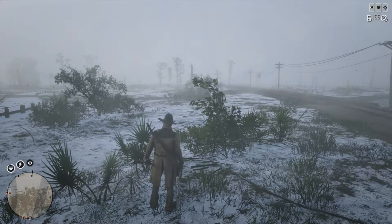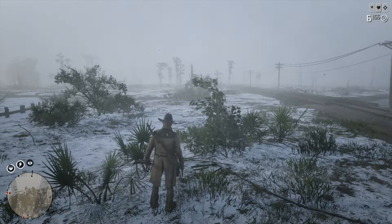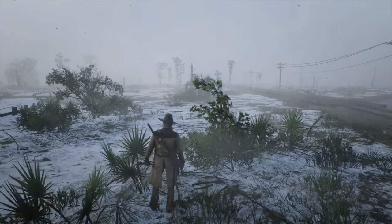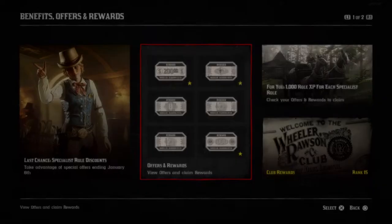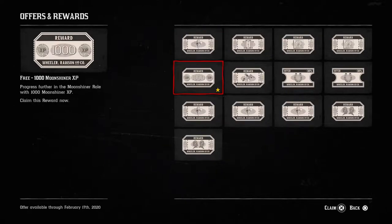Hey everyone and welcome back to Red Dead Online. On this video, we're going to be doing the third moonshining mission. So when I logged in, we got some new benefits. We got $200 for seemingly no reason, a free honor change, and 1,000 moonshining experience. That might level us up.